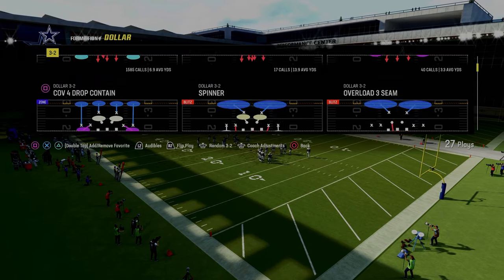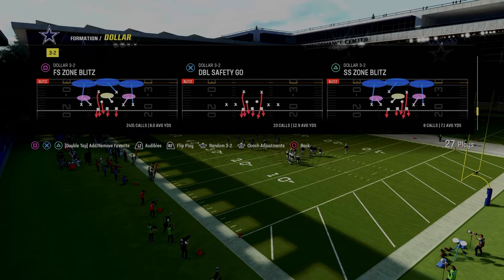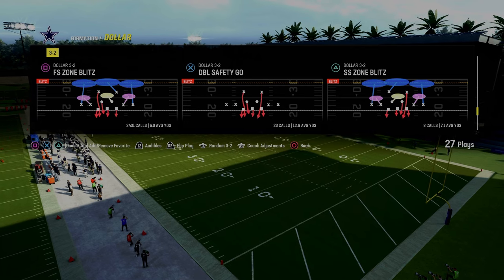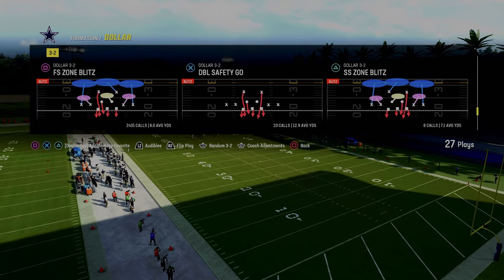If you guys want to get my entire dollar 3-2 defensive ebook, that is available by being a Patreon member — it's only $10 to sign up and the link's going to be down in the description. We're going to go over the blitz and we're going to go over the backing off of the slot corner.